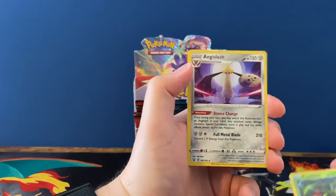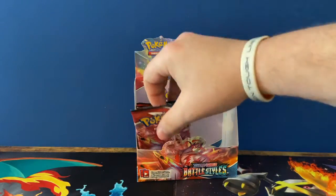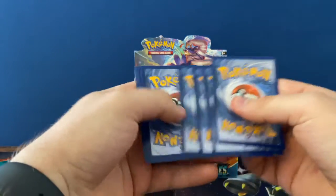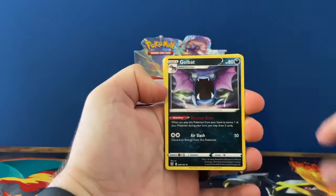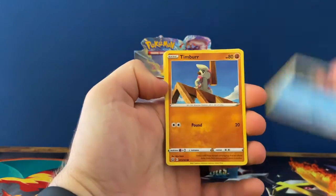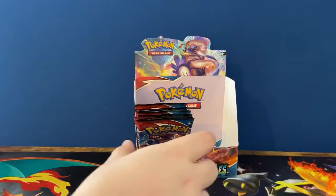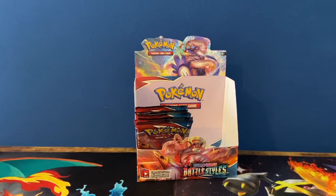Here we go, hopefully something good — just an Aegislash holo. We don't get very many packs left to pull something worth it, so hopefully something comes about pretty soon. Golbat, Mustard, Snom, Corpfish, Tamivore, Bellsprout, Sizzlipede, Manky, Marowak, and Victini V. Oh man, it's coming down to the wire — what if we don't get a rainbow or anything?